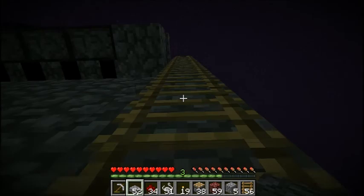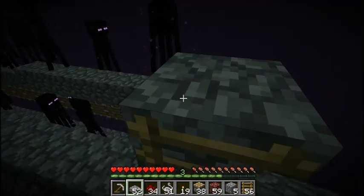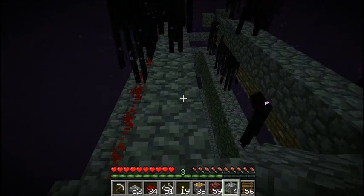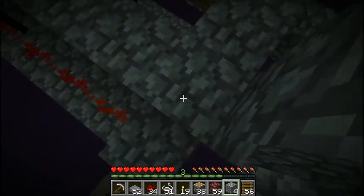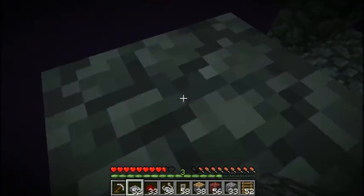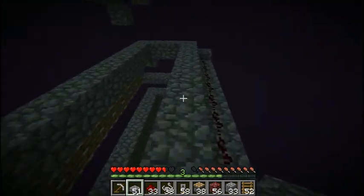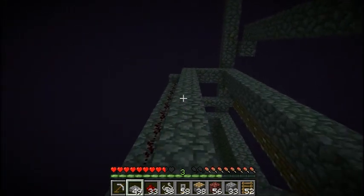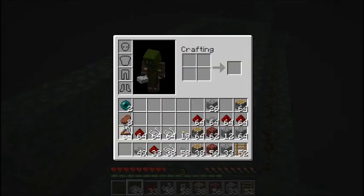It might not have been the smartest idea to take away all the lighting. I'll be back once I've finished this. Also, I didn't put the slabs on top of the blocks that the tripwire hooks are on, because endermen would also be able to spawn there. I'm fairly sure that's all I've forgotten so far.